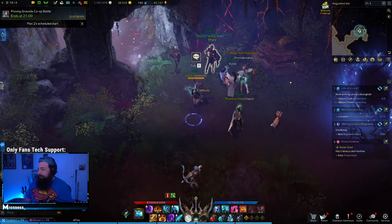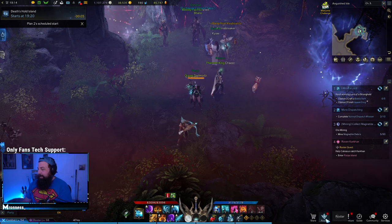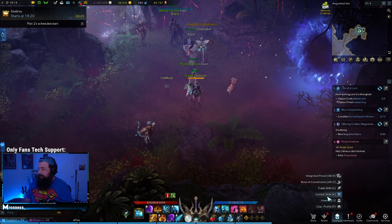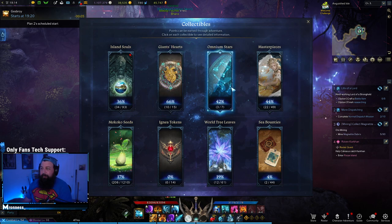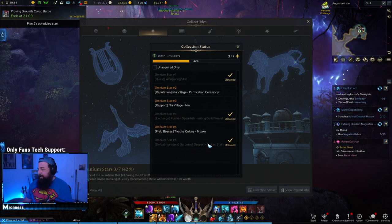There's also some collectible stuff that you can do on this island. You get your Island Soul, which I already got, and you can also do your Omnistar. Your Omnistar from this island will come from the boss. You can go to your collectibles and you'll see the Anguished Island Omnistar — Garden of Despair. That's how you get that.